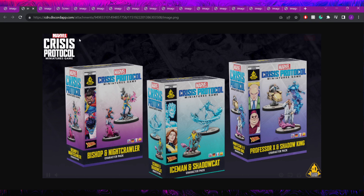The new box formatting is cool to see, very similar to what they're doing for the four-packs. We know we're getting Bishop and Nightcrawler together, Iceman and Shadowcat together, and Professor X and Shadow King. The naming keeps being confusing — it's Shadowcat, or Kitty Pryde — leaving options open. They referenced Captain Kate during the stream, so maybe we'll eventually see that pirate version down the line.